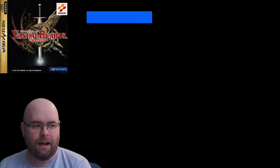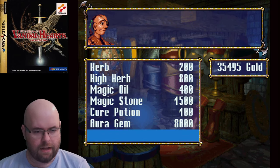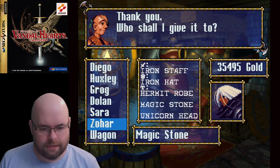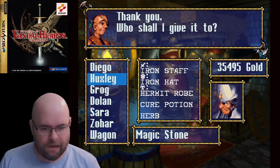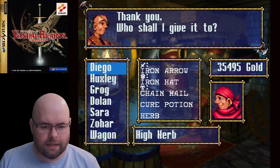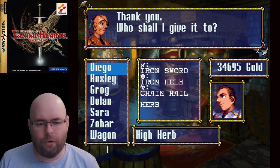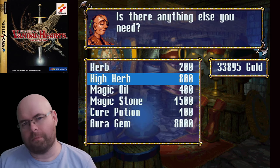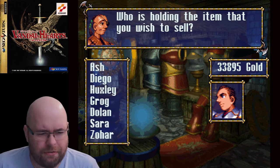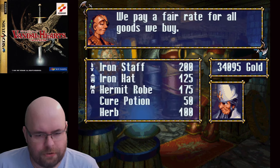We're in Chuktesta Village. Last I checked, there was nothing available for sale here, but I'm checking again. The only thing new is Magic Stones, which I do actually want to pick up. I want Zohar to have one — actually, I don't really need Huxley to have one now that I think about it. Let's get some High Herb. Basically, from now on, whenever I use a healing item, I'm going to replace it with a High Herb. Eventually I'll probably end up selling my Herbs — actually, I should probably do that now. I have plenty of money, and Herbs are no longer useful.